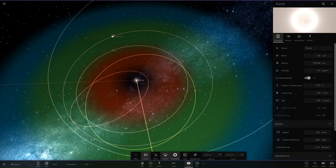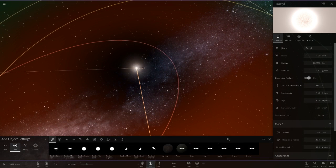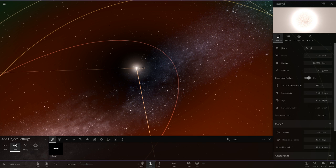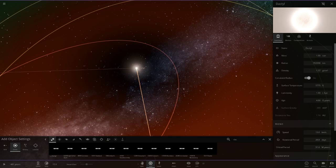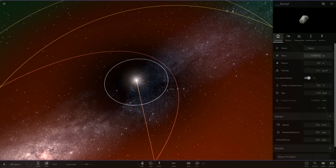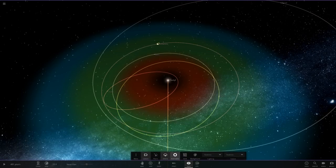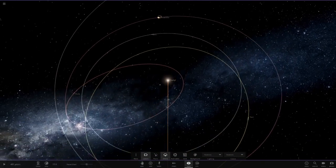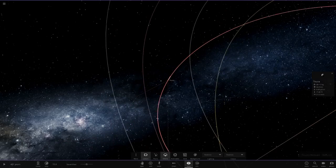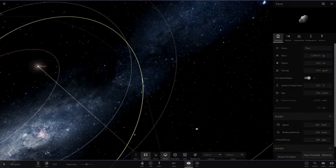We've now got a star with planets around it! The smallest one looks like it's an asteroid orbit. I'm pretty sure that's Dactyl - D-A-C-T-Y-L - which I think is one of the smallest moons in the solar system, about 792 meters. The first proper planet would be this one, which is just a little asteroid. Then we've got 441.